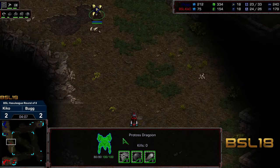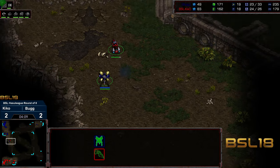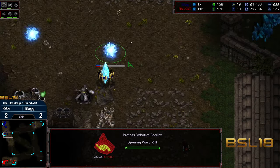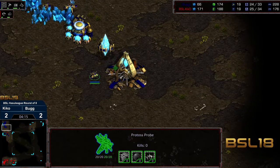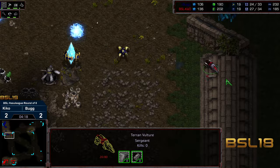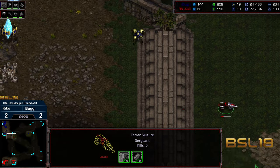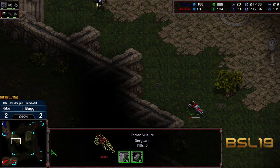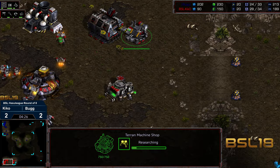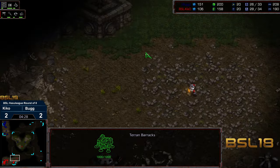The dragoon is going to hunt down that SCV and wipe it out. The vulture is pressing forward, going to run into a dragoon along that edge, but going to be able to get underneath, spot the robotics, spot the nexus, and might even get a probe kill. Looks like Kiko wants to save it rather than sacrifice it for scouting information. We do have mines researching and another vulture rather than a siege tank being built.